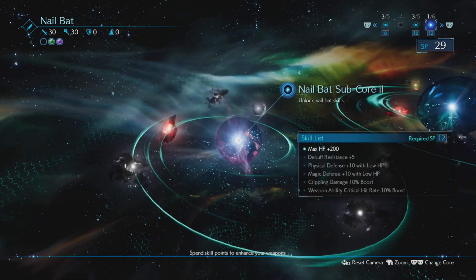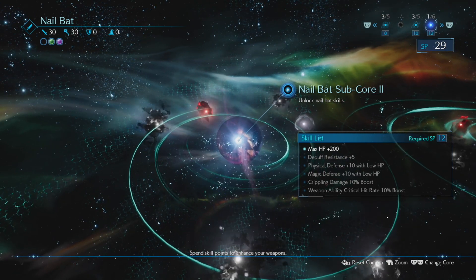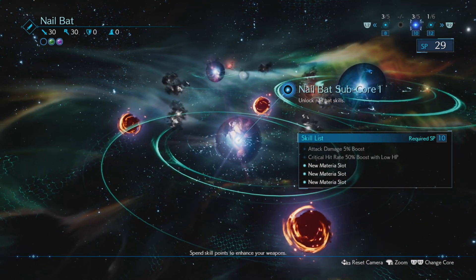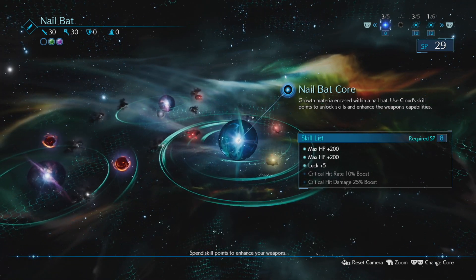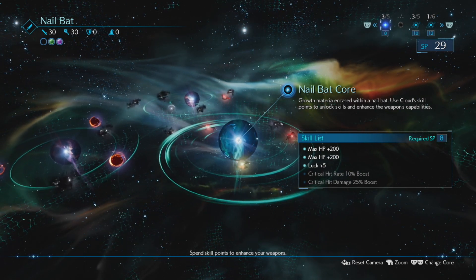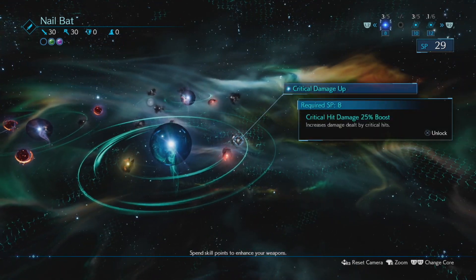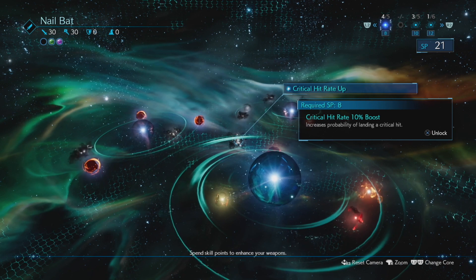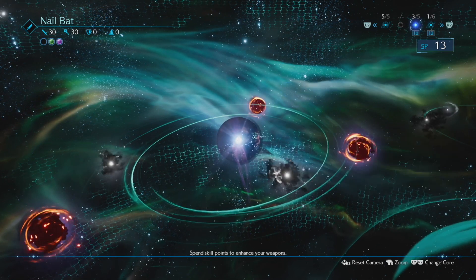Nail Bat - what's that got for me? 29 SP. A bunch of these are conditional, so let's get the two left here: critical damage 25% boost and critical hit rate 10% boost. Then let's do the attack damage 5% boost as well.